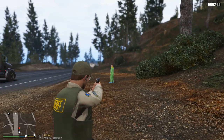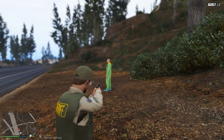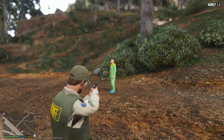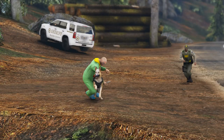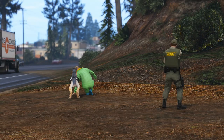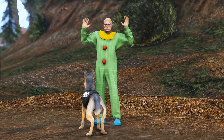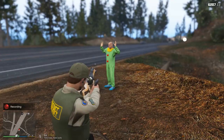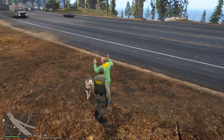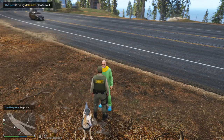Hey, stop right there buddy. Deputy Benzo, get on the ground man. Drop the knife. Place — get him! Good job buddy. Good job. Put down that knife. I think he dropped it. He's all scared of my Malinois. Good job. We got 10-15 times one. Stop right there man — trying to arrest this guy.